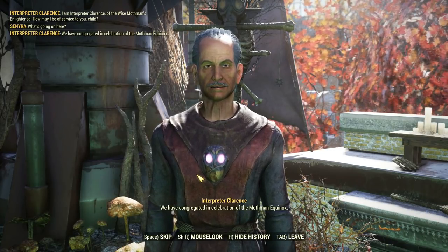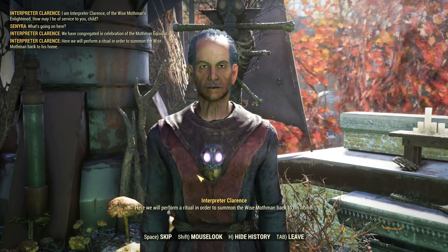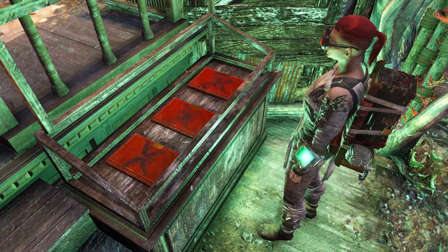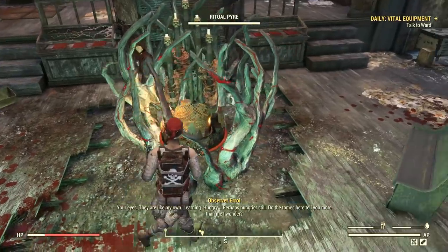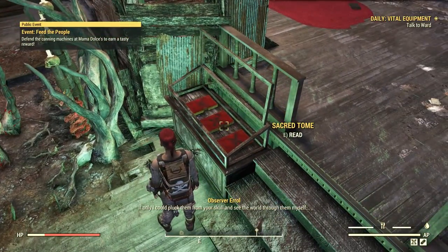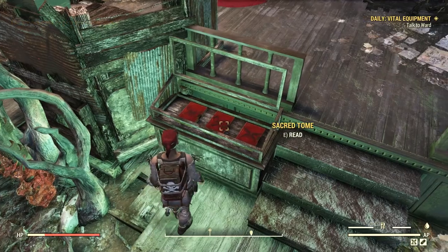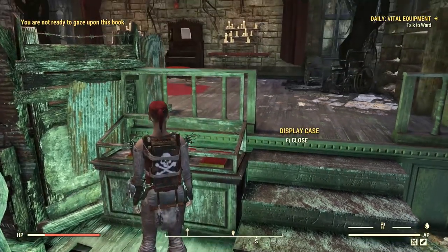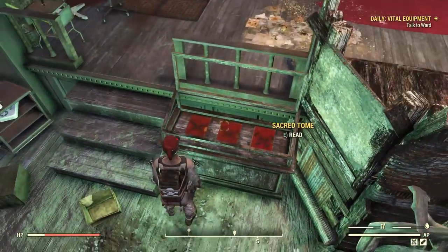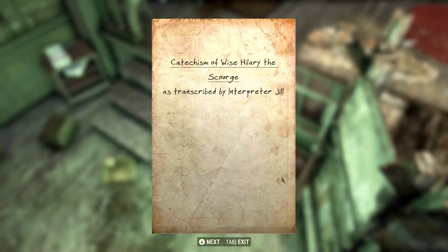I spent some 15 minutes talking to him, exploring all the dialogue options, but I don't want to spoil too much. While the event is active, you can also find six sacred tomes inside the church at two display cases. However, you might notice you are not able to read them all — the system will tell you that you are not yet ready to gaze upon a book. To unlock them all, you just have to keep doing more Equinox events.